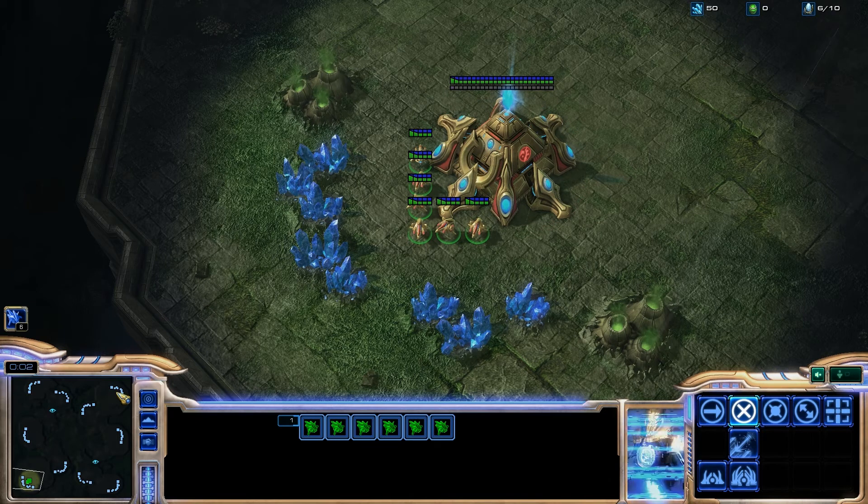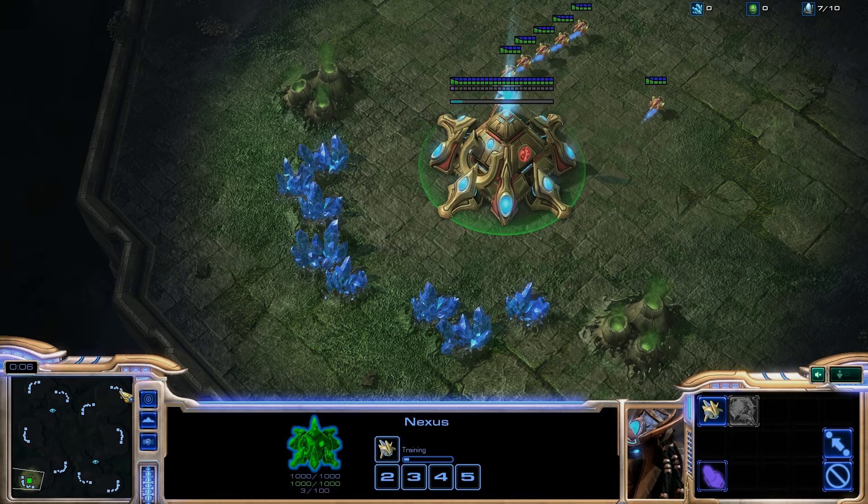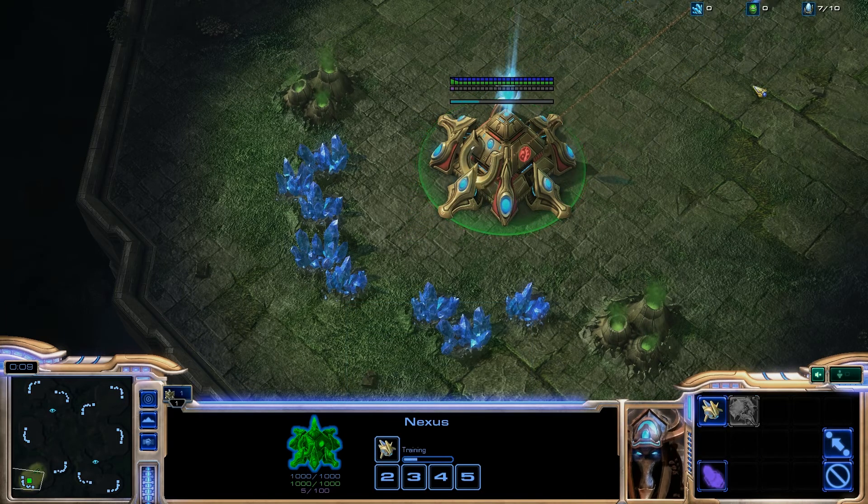So you will be able to send your probes — that is your workers — to your opponent's base quite fast.